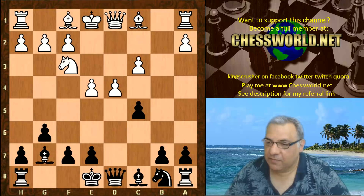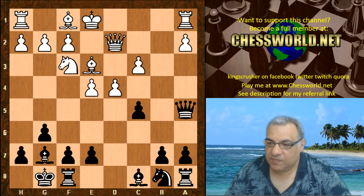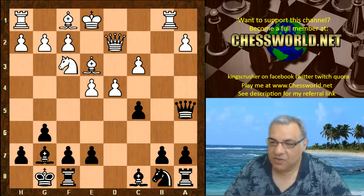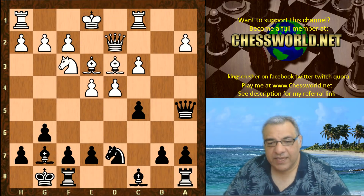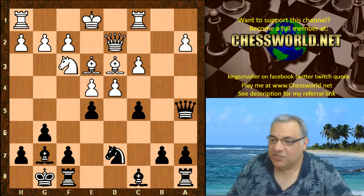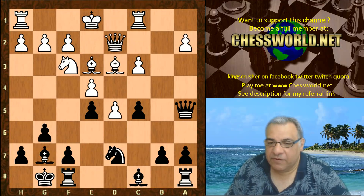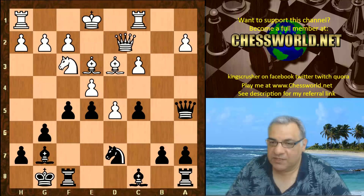Black tries to attack White's center with moves like c5. After Bishop e3, Queen a5, Queen d2, Black castles — so no exchange of queens in this game. Then cd, Rc1, Knight d7, Bishop d3, and now e5. This potentially changes the character of the game, especially after White plays d5. We've gone from Black having piece pressure on White's center to a more closed position, reminiscent of the King's Indian Defense.